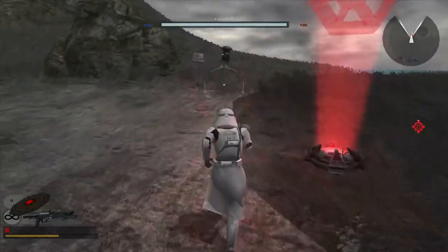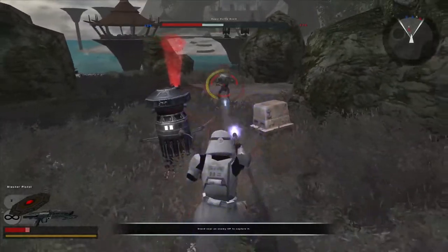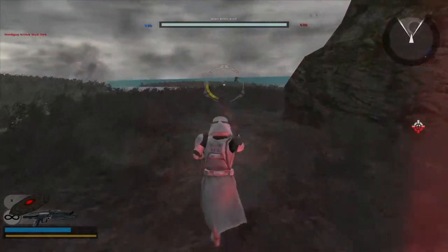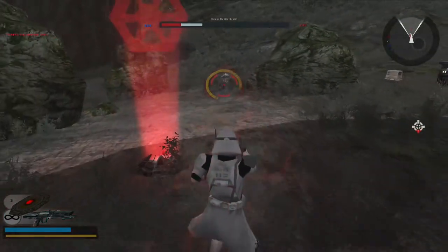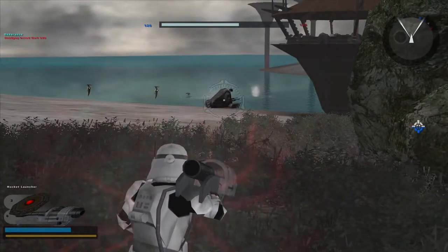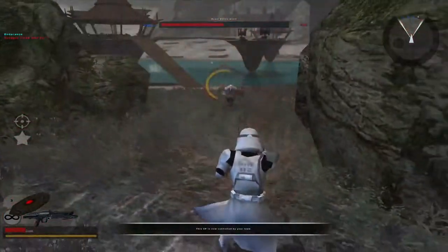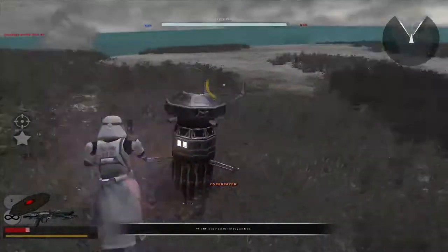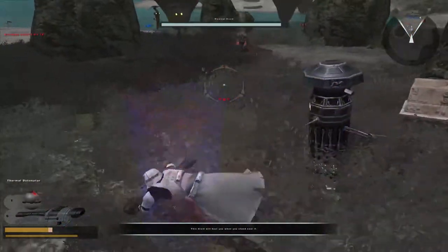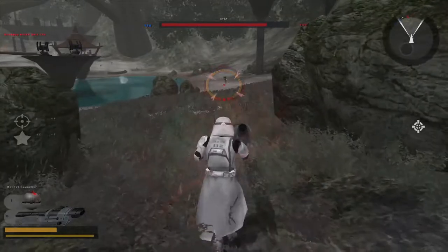There are only two vehicles resistant to mines: on Geonosis the clones have the AT-TE or whatever it's called, and the stormtroopers on Hoth have those AT-AT walkers. Even then you can still do a lot of damage, and those vehicles only appear on those two maps. If you hate vehicles and want to cause trouble, you really need the heavy trooper. The AI will use the rocket launcher but usually won't use their mines, but if you want to destroy stuff really badly the mines are the way to go.